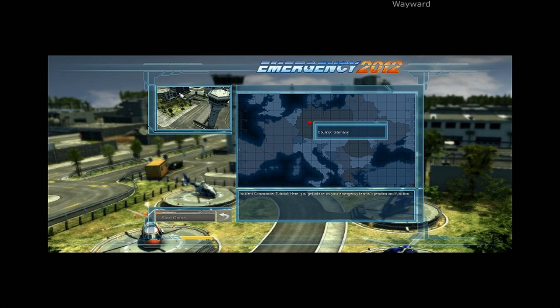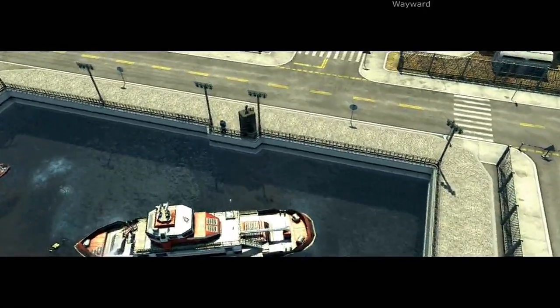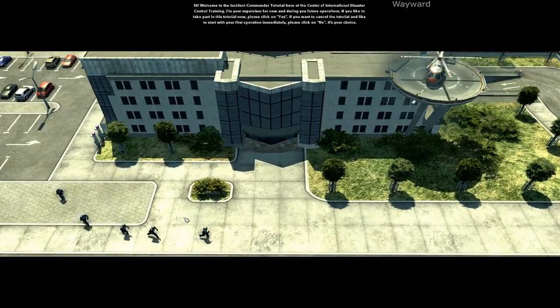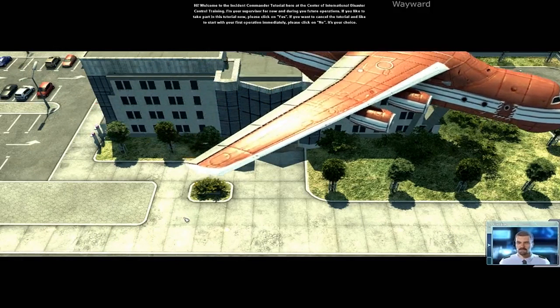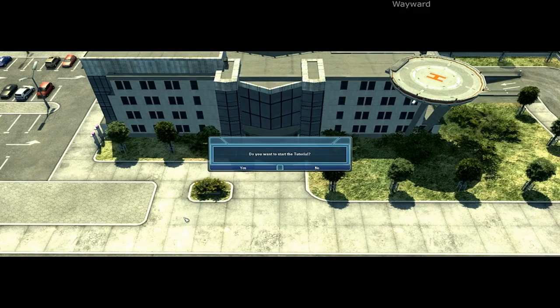Incident commander tutorial. Here you get advice on your emergency team's operation and function. I have a feeling this is a German game — starting in Germany, it feels very European. Welcome to the incident commander tutorial, here at the center of international disaster control training. I'm your supervisor. Click start tutorial or skip tutorial — it's your choice. I have no idea how to play, so — OK, basics first.